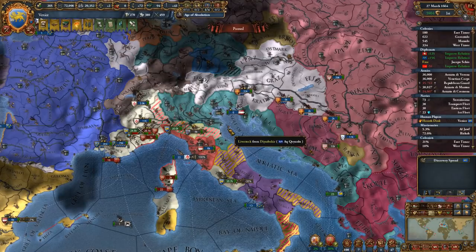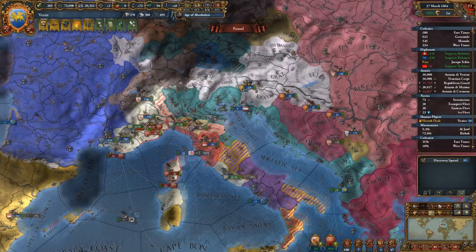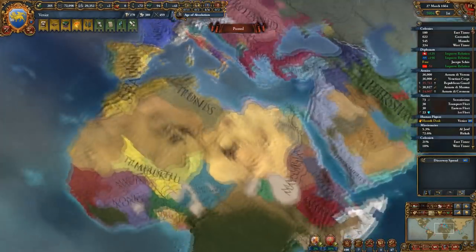Cheers and welcome my friends, I'm Harald Duck and we are playing Europa Universalis 4 with the newest DLC, Golden Century. Welcome back to our Venice campaign. We are in a war: number one against the Papal State, and number two against Spain, Portugal, and Ottomans.